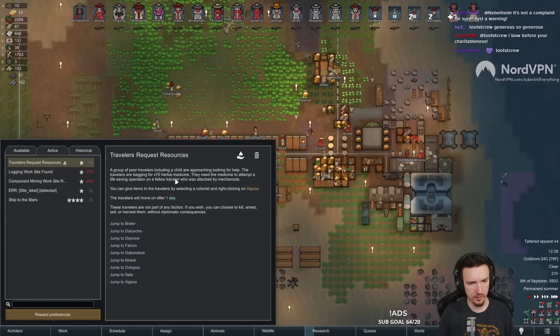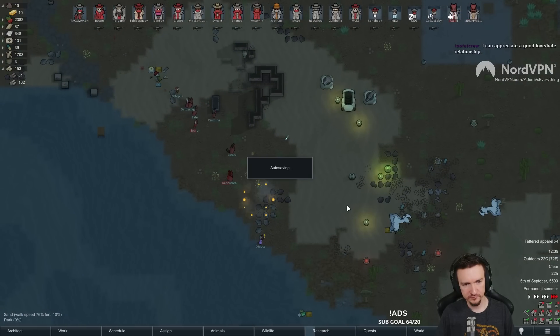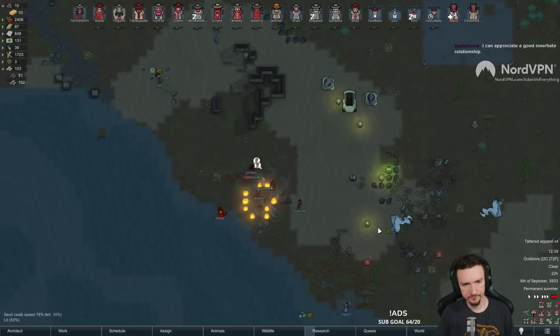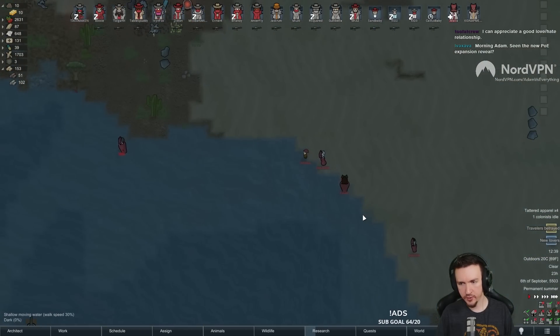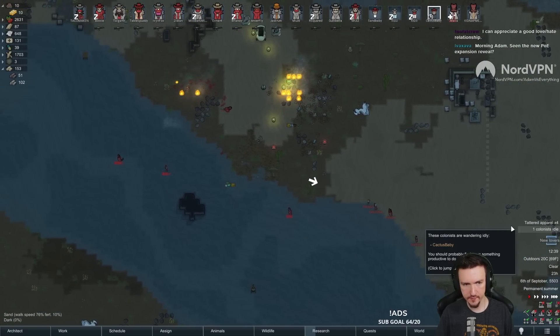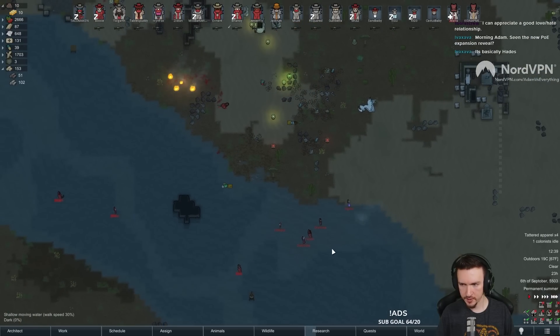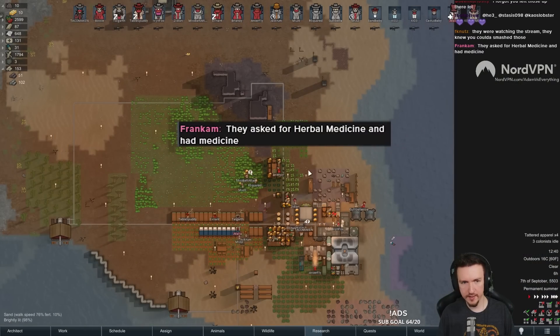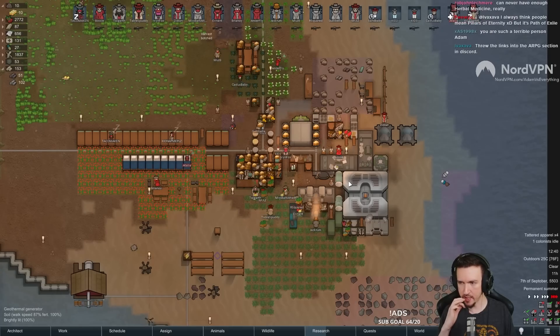Travelers requesting 70 herbal medicine. Oh no, we betrayed them. We did this. It was us. This was us. The travelers already had herbal medicine on them. Yeah. Jerks. Hashtag scammers.